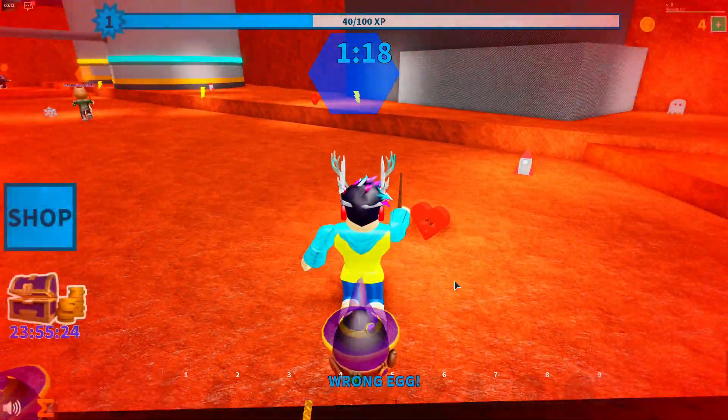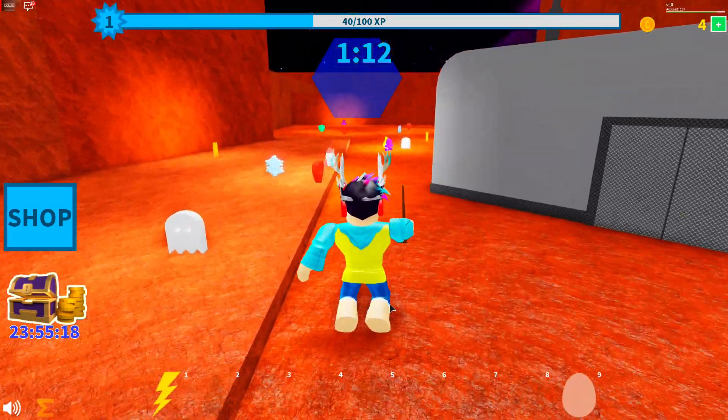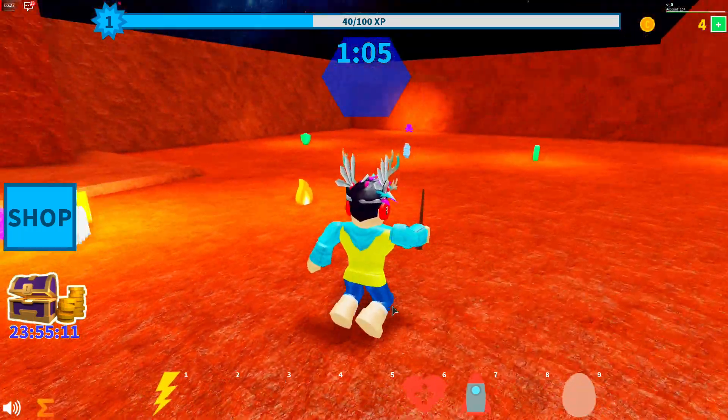What you have to do is go into the game, play it, and collect these spells on the ground which are shaped like eggs. These will be in your number nine slot, so press number nine then press the left mouse button to cast the spell.